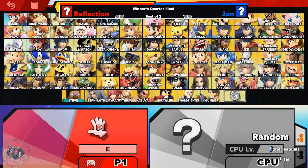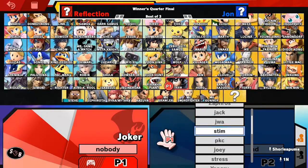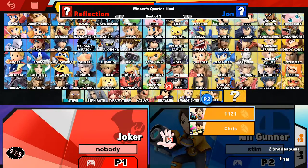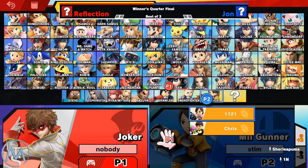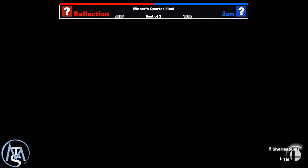Alright, let's see who they go. We did see a Mii Gunner be created, so the Mii Gunner may not be taken out, but could just be up the right. Oh no, the Mii Gunner is going to come out. And Reflection is going to go with his Mii Gunner. Joker versus a 1-1-2-1 Mii Gunner.